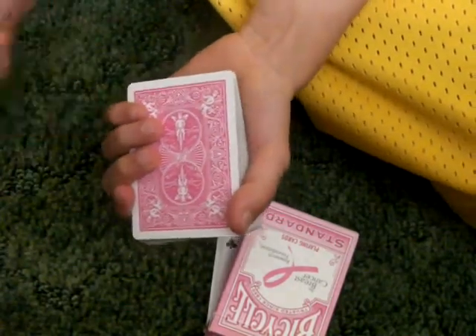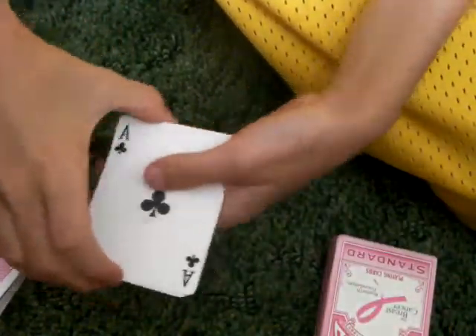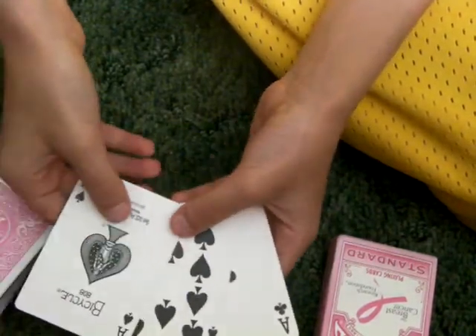I'm just going to get the ten of clubs lost in the middle of the deck. And with just a little snap, the two black aces find a card. And they find the card — the ten of spades you're selecting, right?